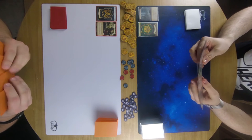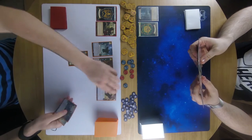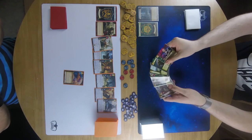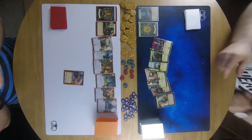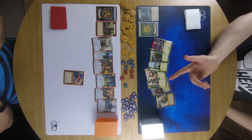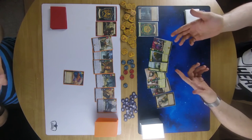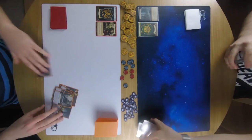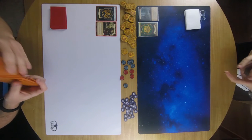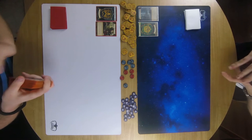I think I'm going to mulligan — I've got a lot of characters here, too many, and there's no economy. I think I'm going to do the same. I could put her down, survive through the phase, and then use her effect to get the other stuff, but that's a tough one. So we'll both be mulliganing, which allows us one opportunity to shuffle and redraw.